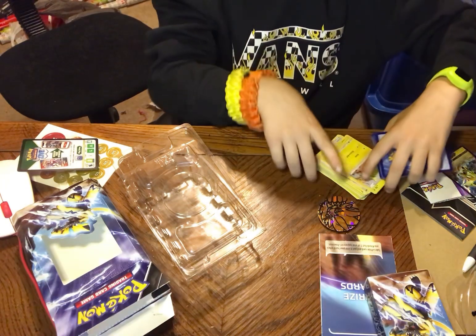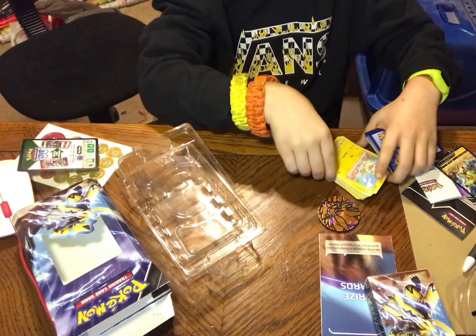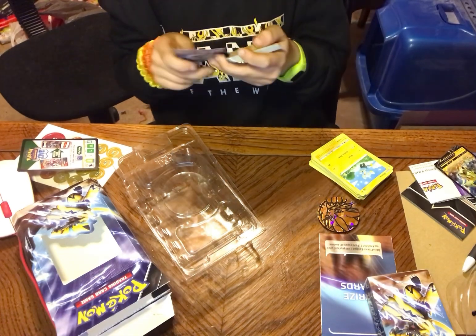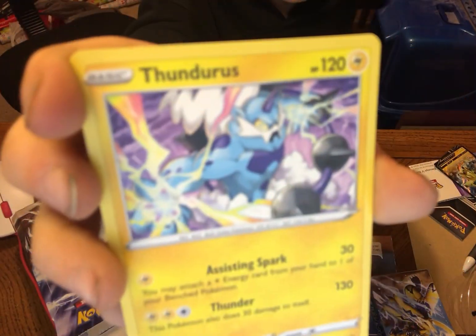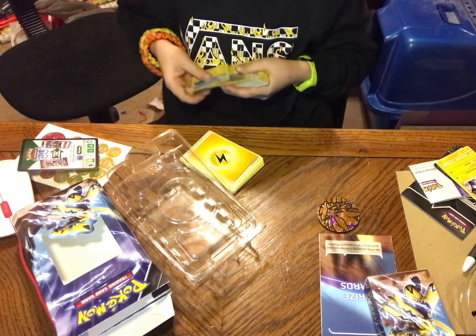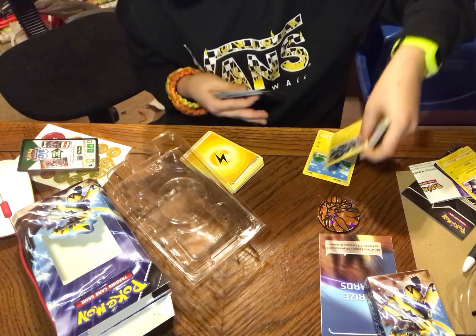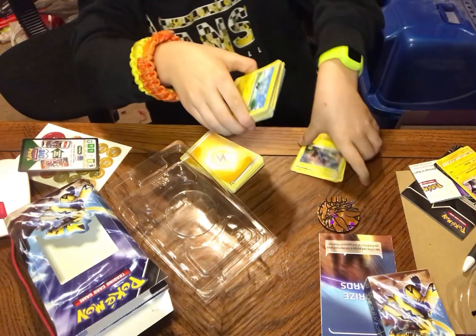Electric energy. A Yamper. A Luxio. Another one. Another Sphinx. What the — I just got a Legendary! Thunderous! Oh my goodness, this is so good. I am so glad I got this. I'm going to put this over here because I like it. Wait, I need to look back through to find the full form of Sphinx — I think it was near the start. The Sphinx, Luxray, and Luxio. I think we can continue looking through.